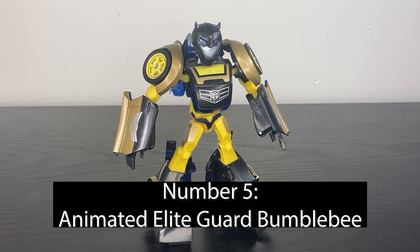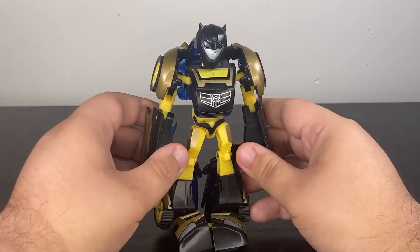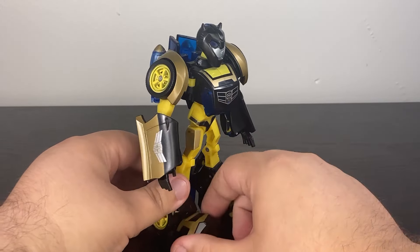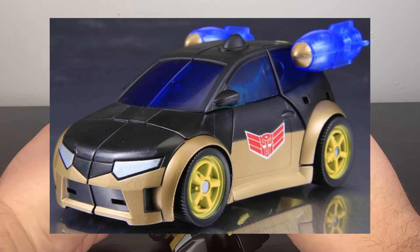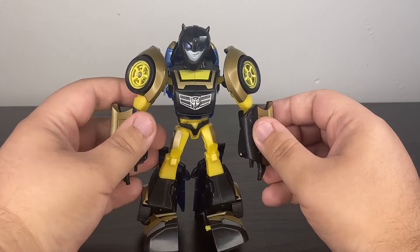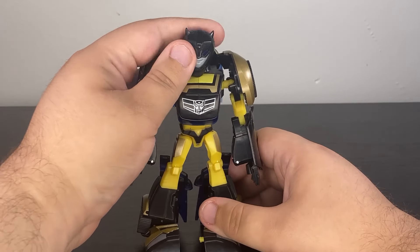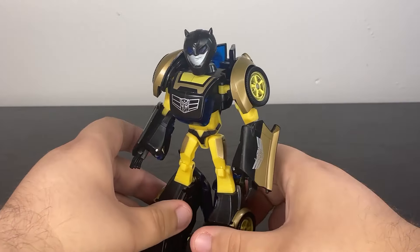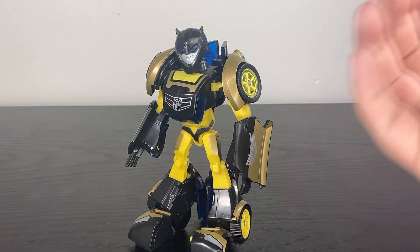At number five, we have one of my childhood favorites: the Elite Guard Bumblebee from Animated. The Animated Bumblebee is honestly one of the best Animated deluxes — such a characterful figure with awesome articulation, a beautiful car mode, and a really intuitive transformation. Personally, I prefer his Elite Guard colors: the black, the gold, the hits of yellow throughout. It's basically the stealth mode Bumblebee color scheme we used to get all the time. I kind of hate that we don't get more inverted-colored Bumblebees — the stealth coloration always works on these molds, and it's a shame Hasbro seems to have moved away from it.